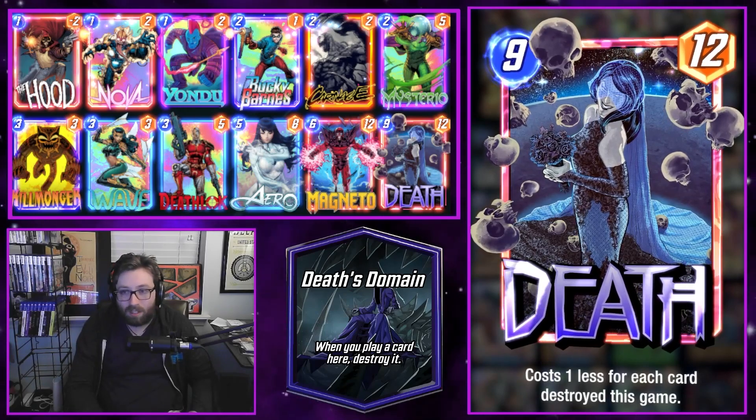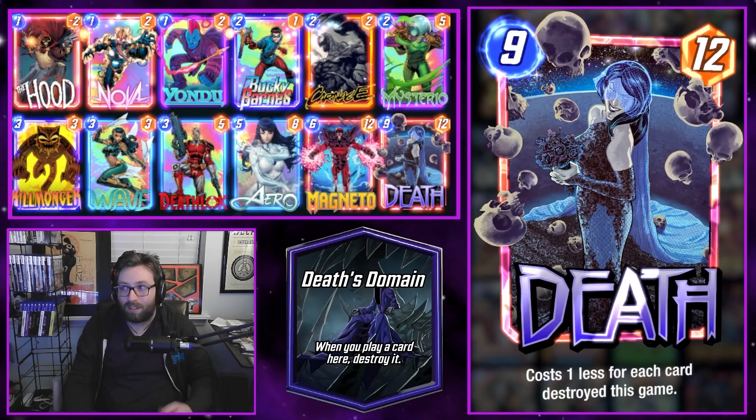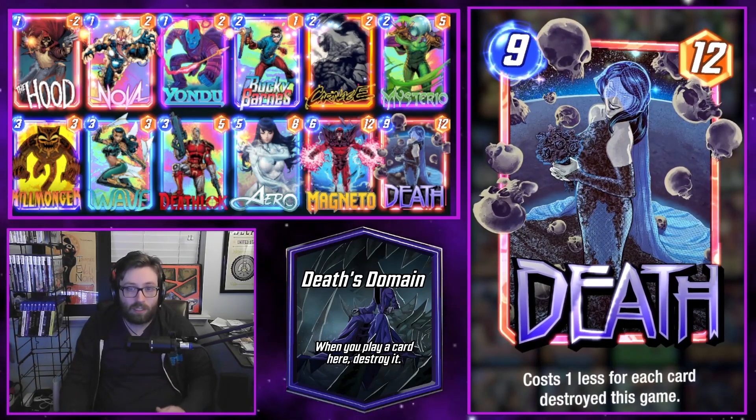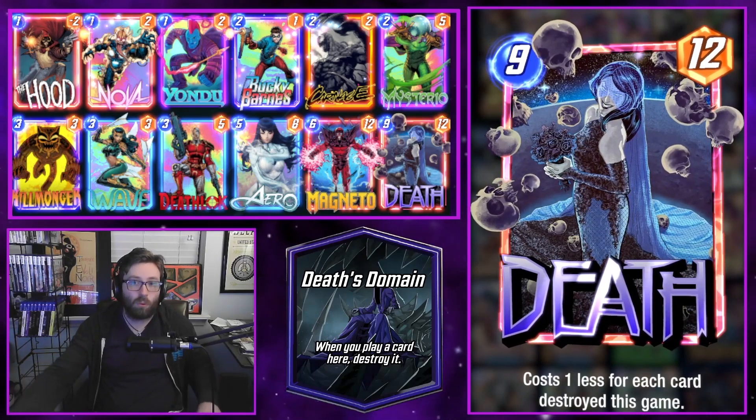Just keep that core destroy-effect package going with Hood, Nova, Bucky, Carnage — that kind of stuff — and Death at the top end. You can mess around with the non-core pieces and still have success. I really love this one and think it's going to be one of if not the best deck in Pool 3 for this hot location.